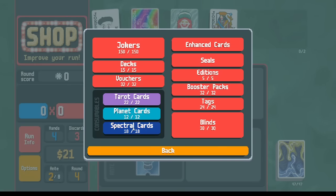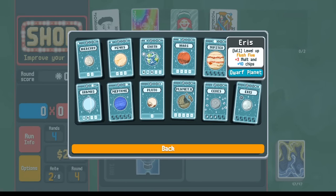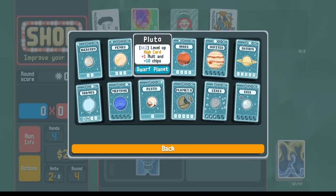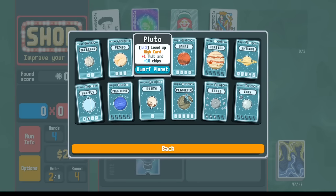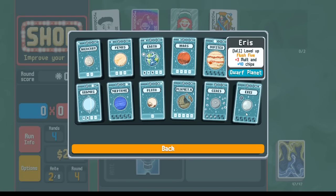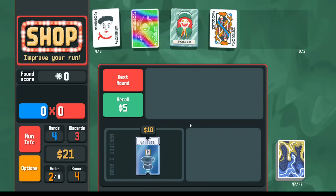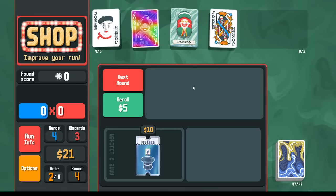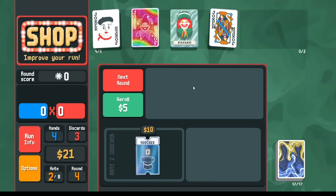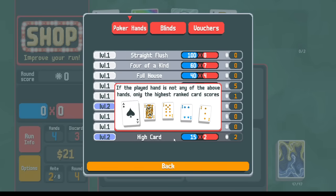If you think about the highest scoring hand — Flush 5 gives you 3 Mult and 40 chips each, compared to Pluto which gives 3 times the Mult and 4 times the chips — that's 12 times as big as a High Card. But if each card is giving you Steel and Red Seal, and Mime is re-triggering, and you have Baron giving another times 1.5 per card, then the difference between playing 1 card and playing 5 cards is huge — those 4 extra cards you're holding could be worth a ton of points. Our main scoring plan is to go for High Card eventually.